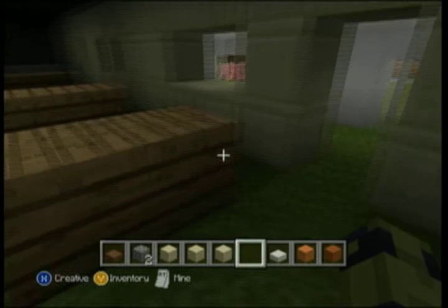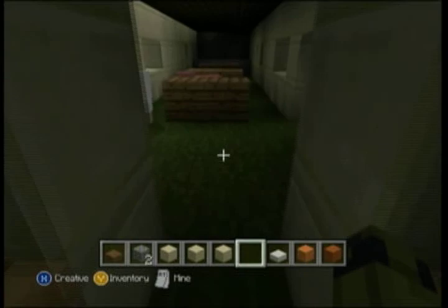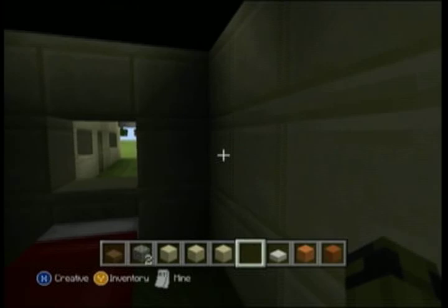Next we're going to be going to the Serra's Church. Then we're going to go to the bedroom. This is a bedroom where one person slept.